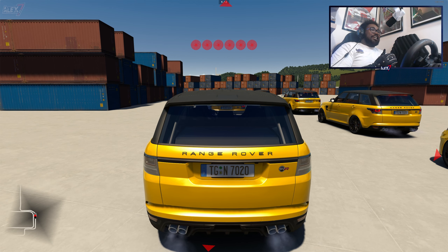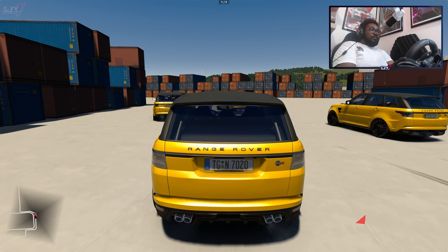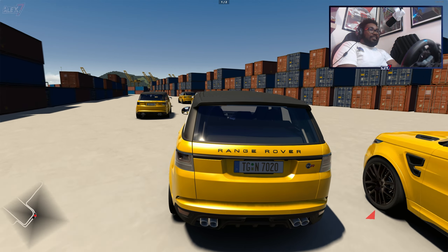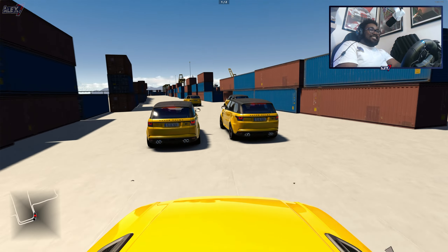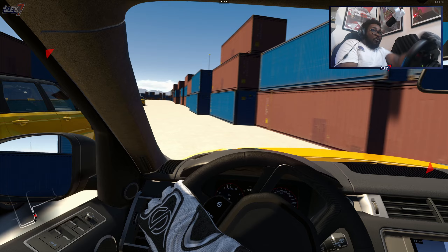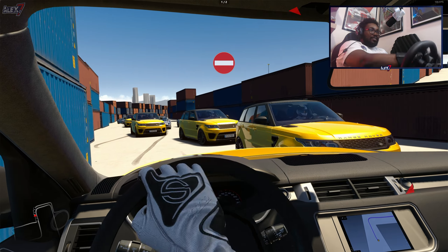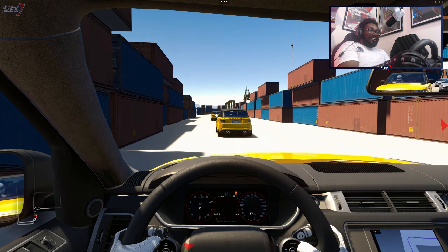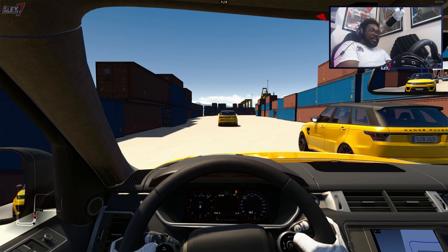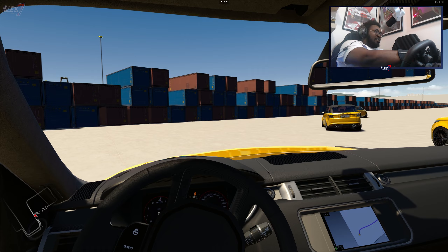This time I put in the Range Rover and added the yellow color somehow — not sure how, but welcome. These are a lot different to handle. Let's go into interior mode. Oh, I just hit someone. Hey, hey — these are like bullying type cars. These are pretty quick as well.